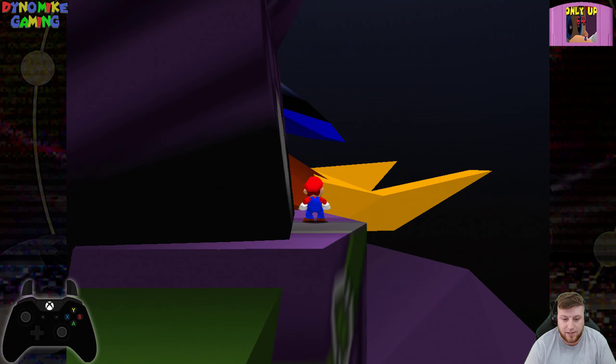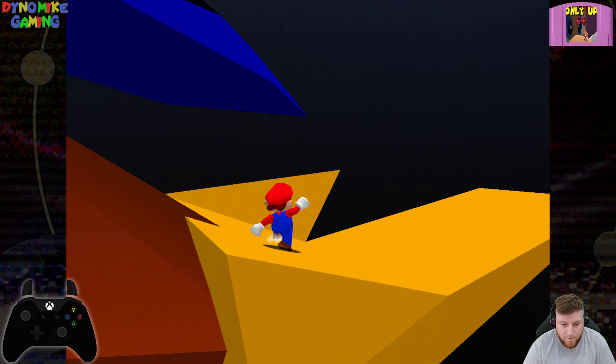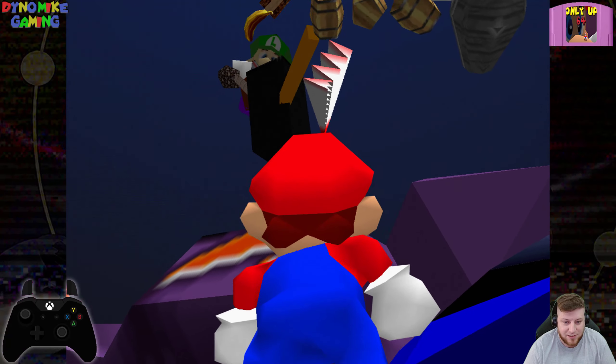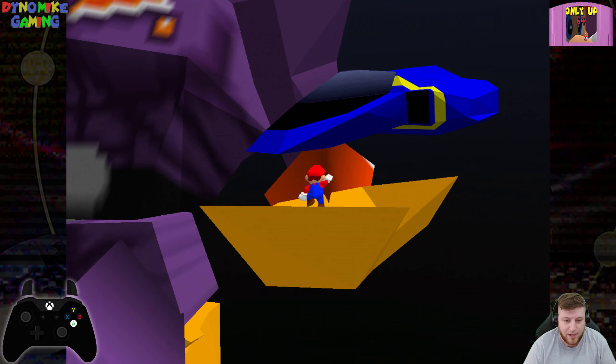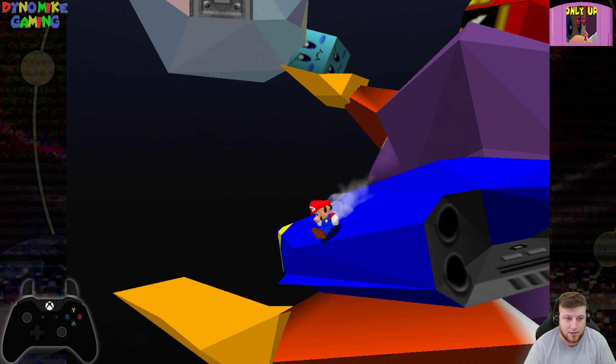So we gotta get over to his hand, it looks like. We are now in Captain Falcon's hand. He's got the ship next to him. There he is! Look it up — went through his foot. I see the wiki. I can't believe I made that save, that was absolutely nuts.